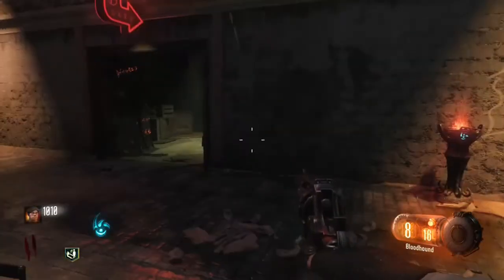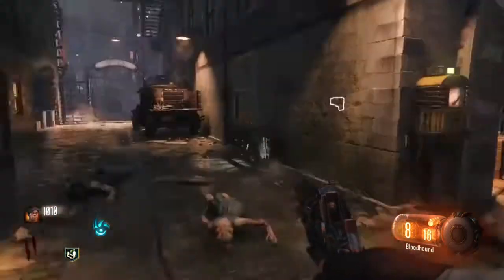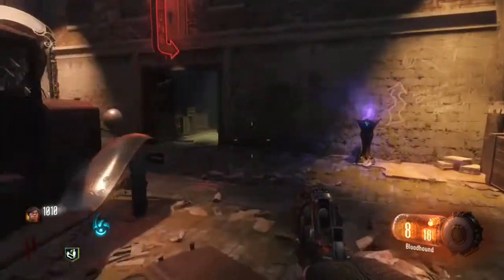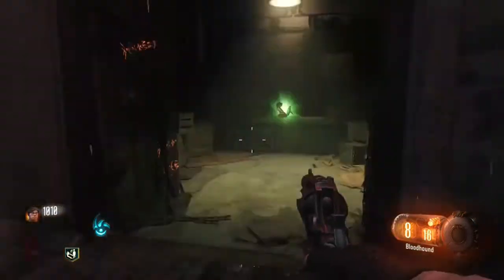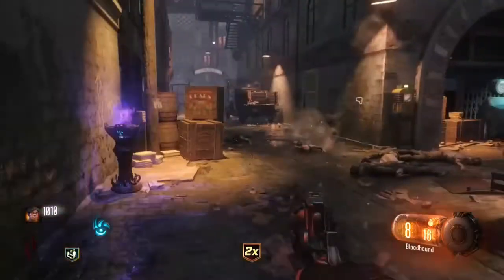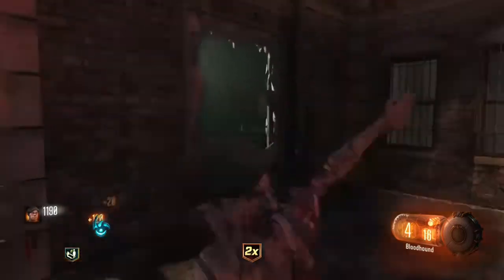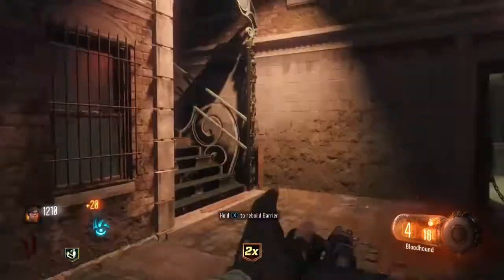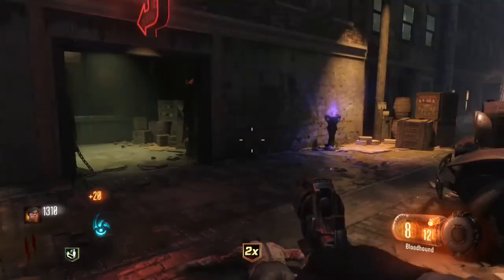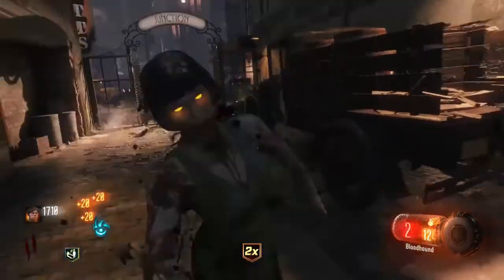I would highly recommend: when you first do this, when you switch the power on for Quick Revive and hit the crane to bring the artifact down, and at the end when you whack the door — make sure there's a Double Points in there. Because if it's a Max Ammo, you're not really going to be able to get the points to open the doors and get Pack-a-Punch by round 3. If it's a Max Ammo, just end the game — it's only round 1 anyway. Restart and keep trying until you see Double Points. Once Double Points is in there, get it at the beginning of round 2 and max points out.